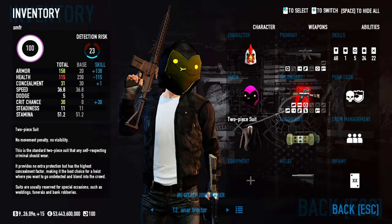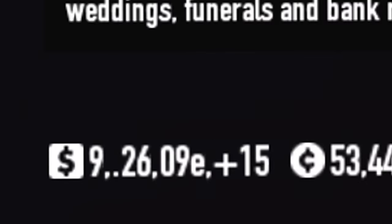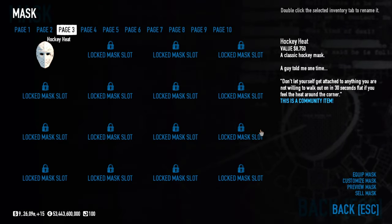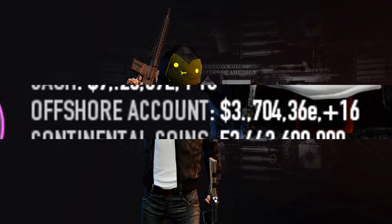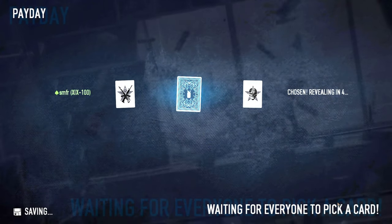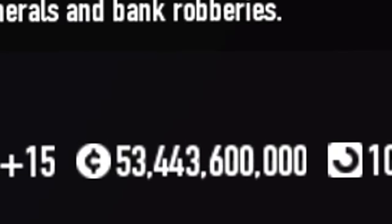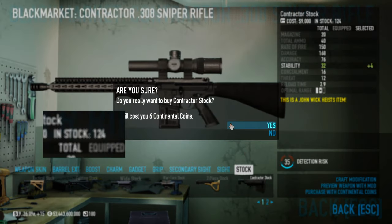The inventory tab is where you equip your skills, weapons, perks, character, and so on. Cash money is used for buying weapons, masks, and modifying them. Offshore money is used for buying contracts in the contract broker and offshore payday. Continental coins' only practical use is buying weapon modifications that you don't own.